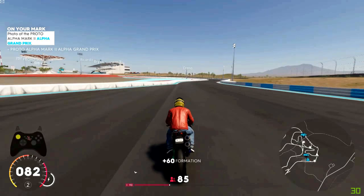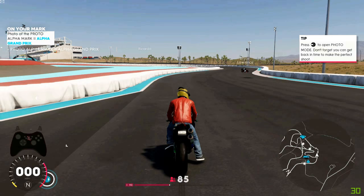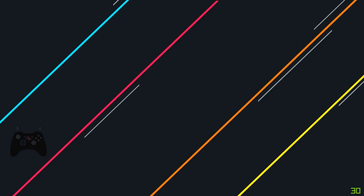Slow down and get ready — your condition will highlight. As soon as your condition is highlighted, you can press the left button to activate the live photo.